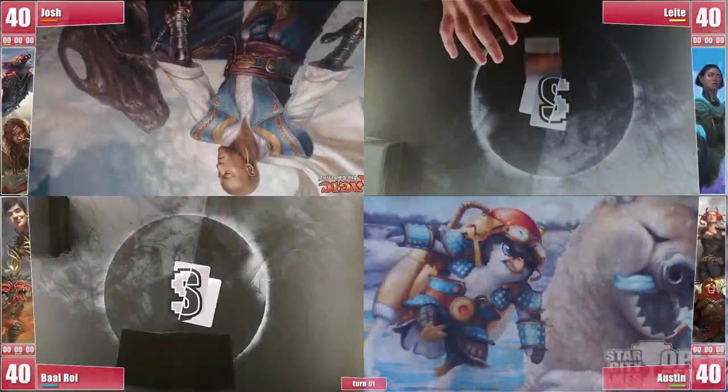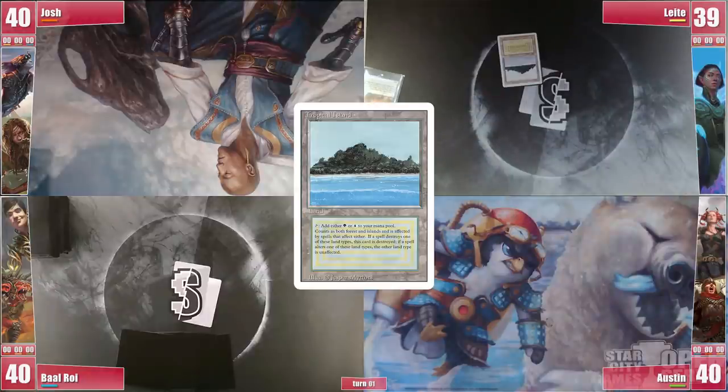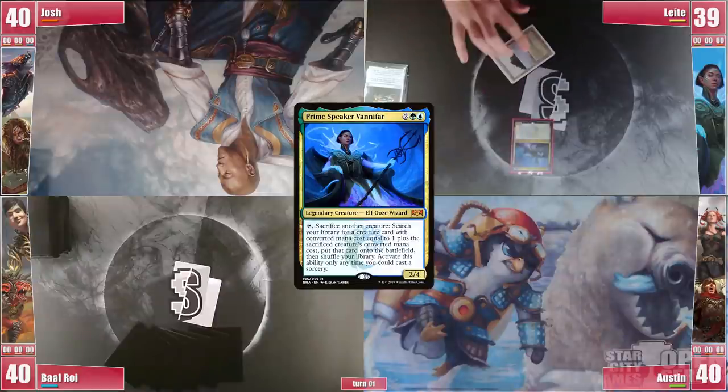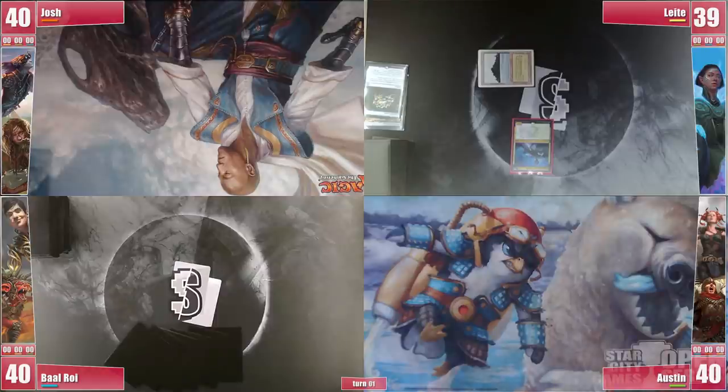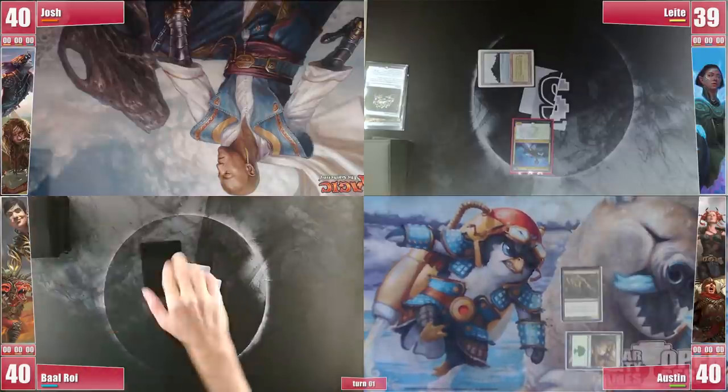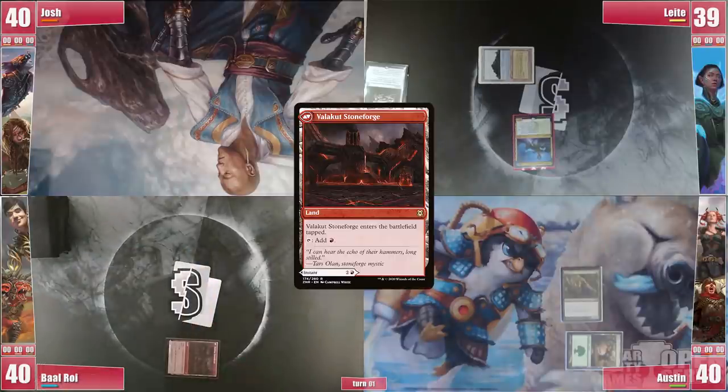Leite starts things up with a Windswept Heath and cracks it for a Tropical Island. He then casts a Black Lotus, a Jeweled Lotus, and then a turn 1 Vanifar. People still think this Lotus is unimpressive? Austin humbly plays a Forest into an Arbor Elf before passing. Baal draws and plays a land before passing.